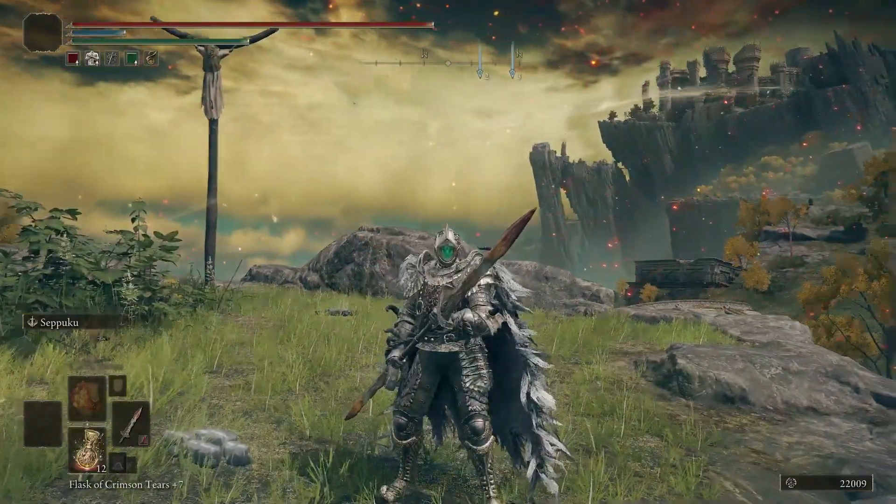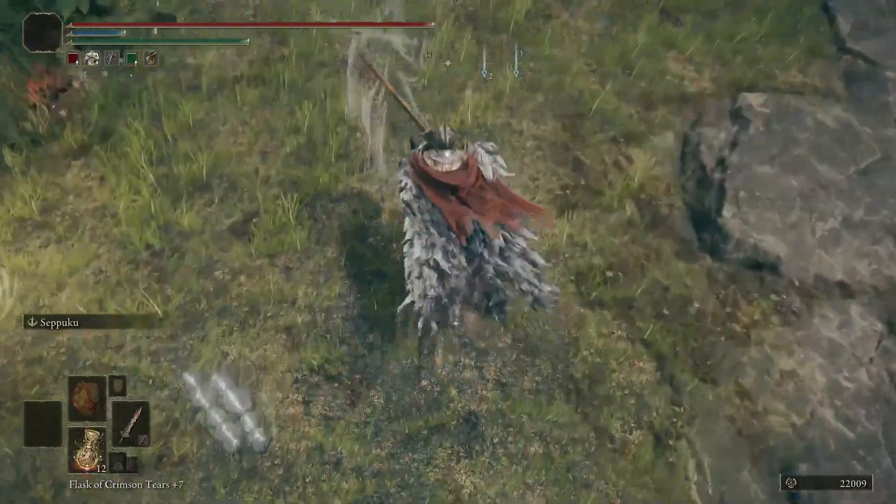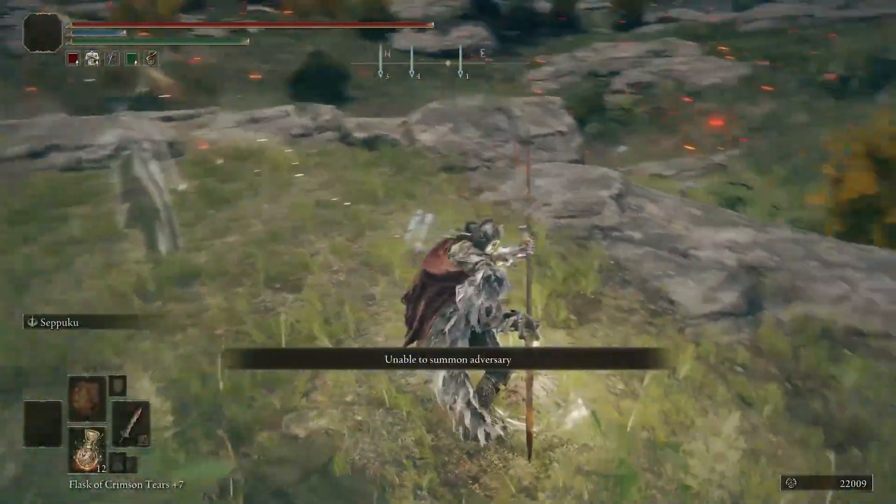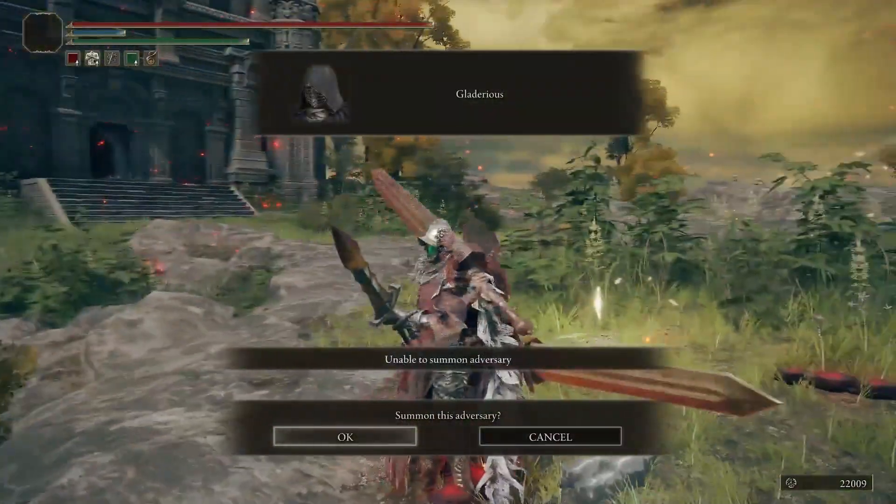So the whole point of this version of the build is to stack poise and get right up in their face and just keep pressuring them until they swing. Then you just trade and do a bajillion damage. That's just how it works.